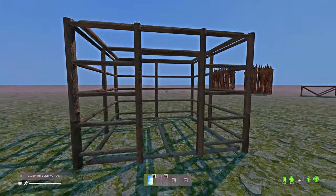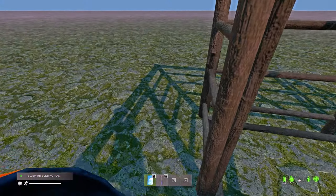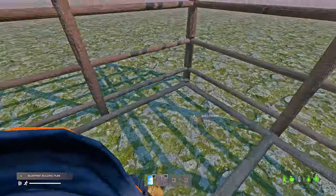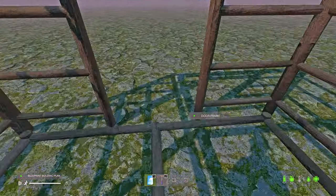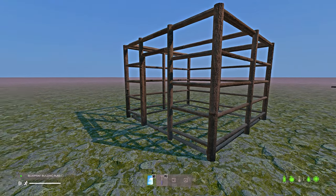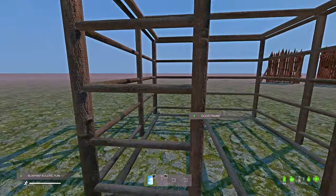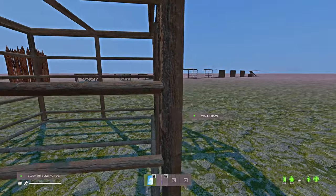This will cost materials. It only uses logs for frames — one log per base building item. So: one foundation is one log, three walls is three logs, one door frame is one log — in total this little frame box costs six logs. Each item to fully build will roughly cost eight planks, except for doors and windows because there are extra parts to build in between. Just have a stack of planks for each item and you'll be good to go.